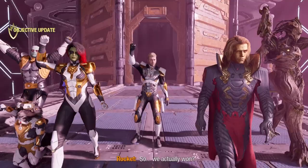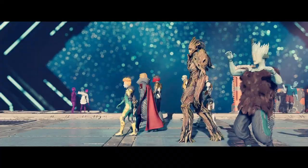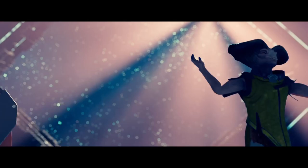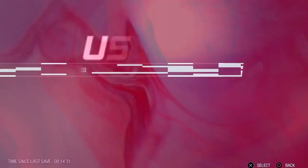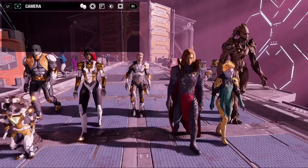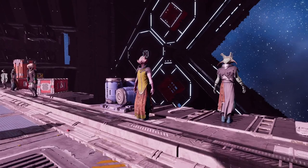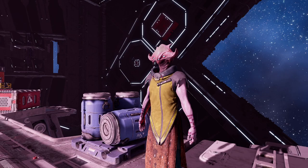Upon defeating the final boss and breaking the illusion of the Promise, the Guardians power walk down a hallway, and we get our best looks at many of the aliens in bright, vibrant lighting as they celebrate — dancing and playing air guitar. Photo mode here works as a way to poke the camera out of bounds; you can see what's ahead of the party, but some NPCs ahead were A-posing, as the game hadn't yet loaded their dance animations. I also spoiled some of the cutscenes for myself.